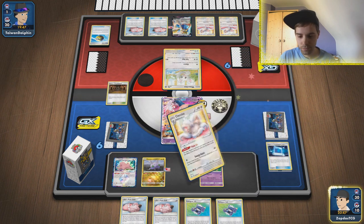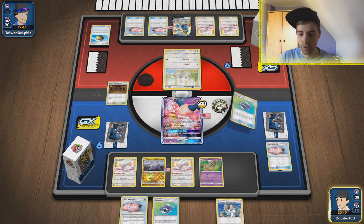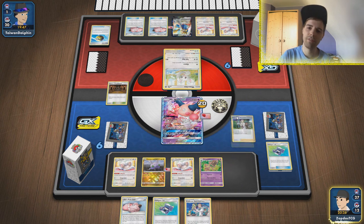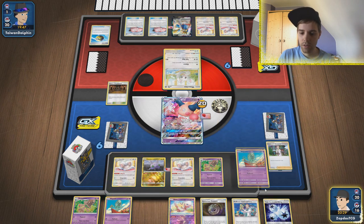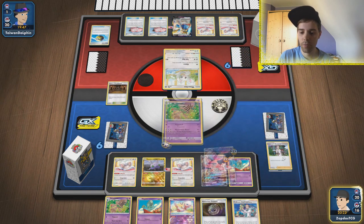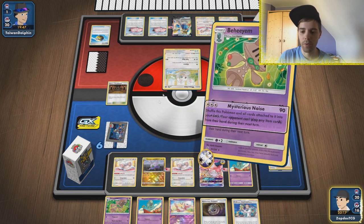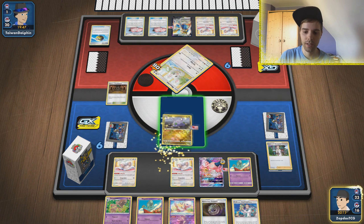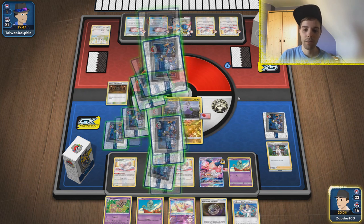We retreat and use Mysterious Noise — he's in an item lock! He's not able to play down anything or use Oranguru. I'm just gonna make him deck out. Little Gumshoos doing the trick. It has an Air Balloon — I think we have one left in the back, even one Tate & Liza. Mr. Mime still receiving Shrine damage. He's in an item lock — no more dolls, no more Palpads, no more Oranguru.